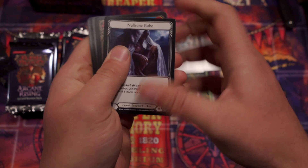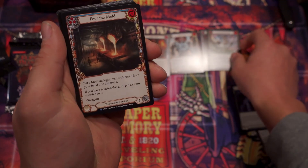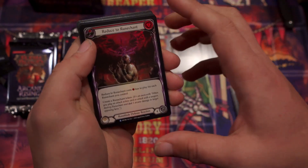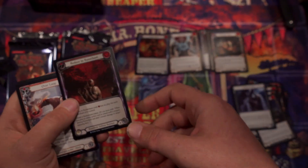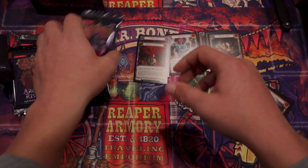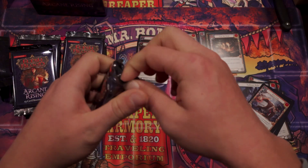No Rune Rope. Enchanting Melody. Pour the Mold — never seen that card. It's not great, but it's played. Reduce to Runechant foil rare! Yeah, foil rare's pretty cool. That's the best one — the red one. That's what I'm talking about. Guys, I want to say we're off to a strong start. We are.